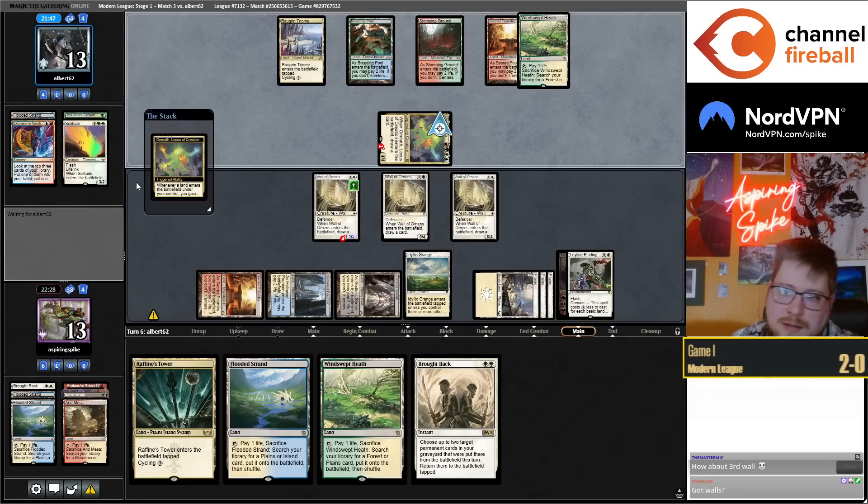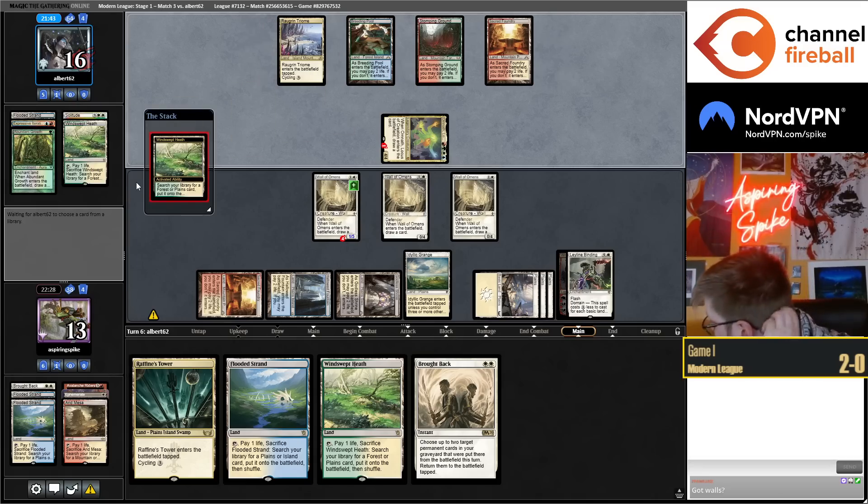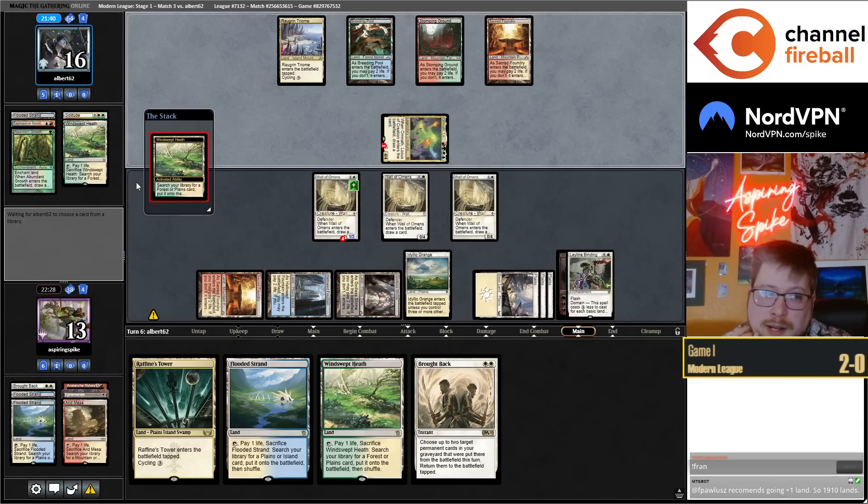Five cards in their hand. As long as we can fade Elish Norn I'm feeling good — but maybe by saying that I'm summoning it, you know, they're playing it.